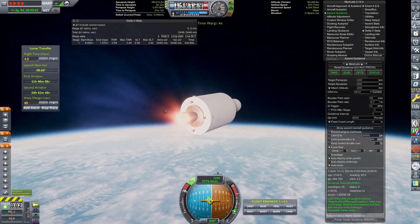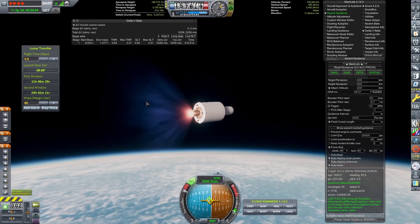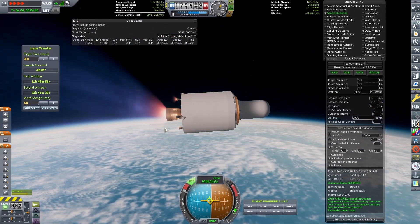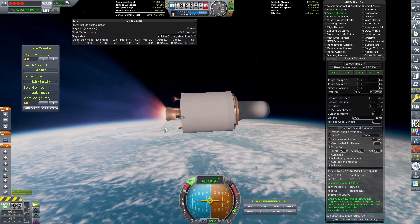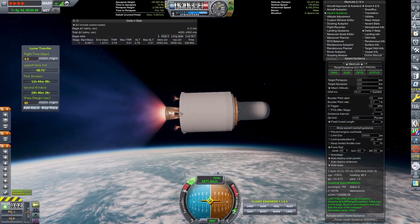This rocket can lift a payload of four tons into low Earth orbit, which is a pretty decent payload fraction — about 2.7 to 2.6% — which for a mid-50s rocket is pretty good when you think about it.